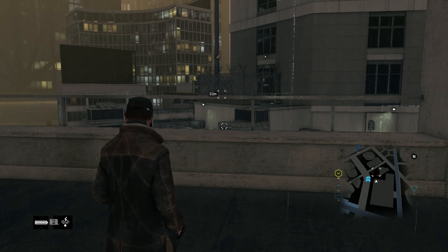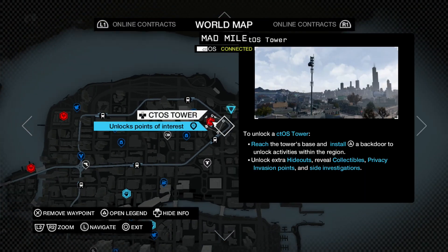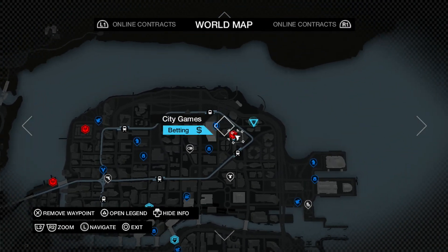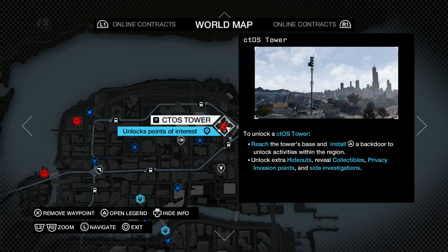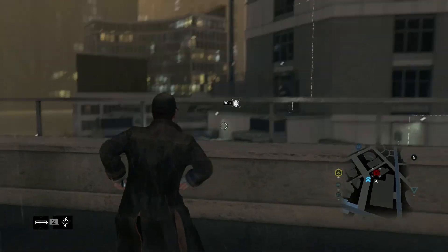Hey guys, Emperor here with another C2S tower for you. This one is in the Mad Mile district and it is the east tower. Let me show you on the map here. Okay, this is the one we're at and the tower is right there on top of that building.